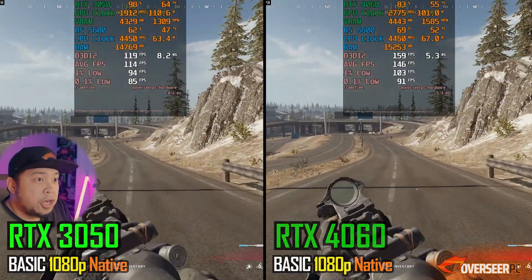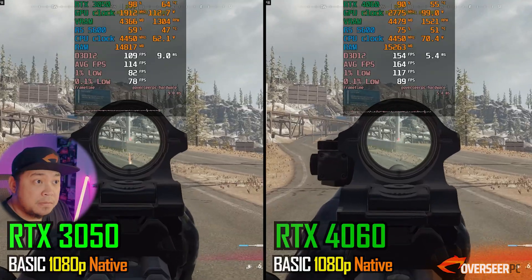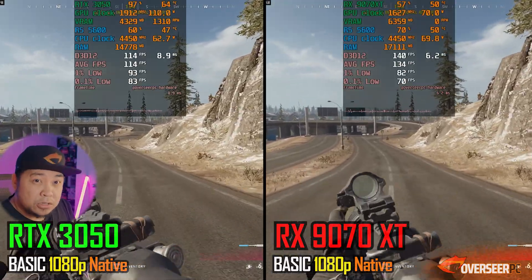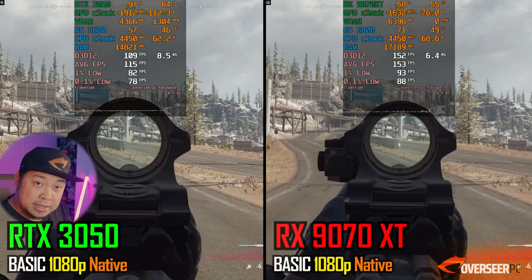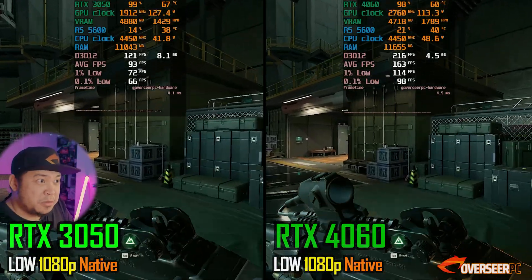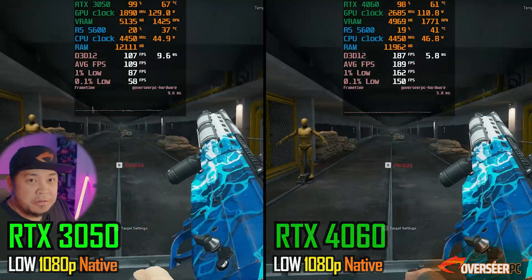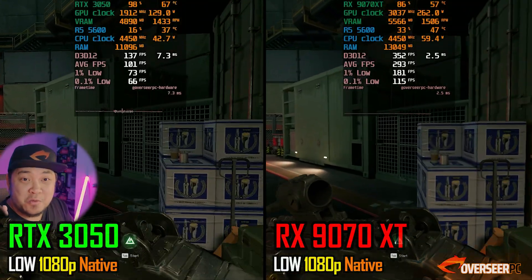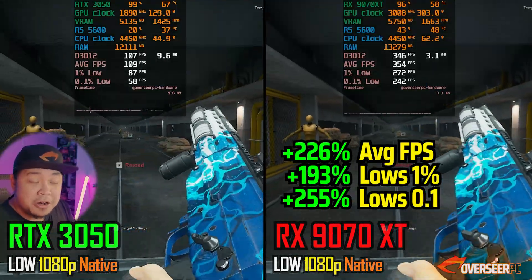In Warzone at 1080p, the RTX 4060 gives you 30-plus FPS more than the 3050 even at native. The RX 9070 XT doesn't perform as well here — its lows are actually below the RTX 3050's — possibly because it performs better at higher resolutions. In Delta Force, it's no contest: nearly double the FPS with the 4060 compared to the 3050. The RX 9070 XT goes even higher, but it does have significantly higher power consumption, so you'd likely need to upgrade your power supply.